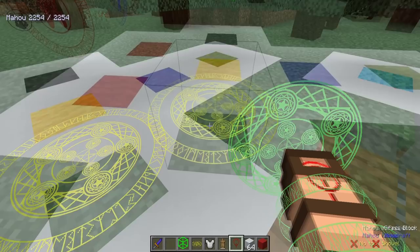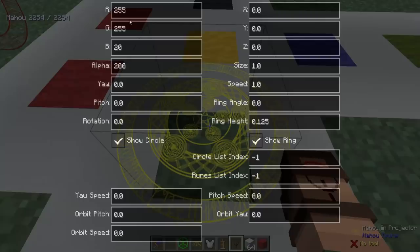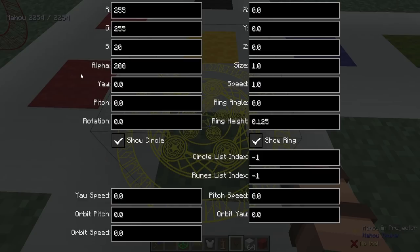You'll notice we've got different symbols rotating on my arm as well as on the front of my fist, and you can modify this quite a bit to your liking.